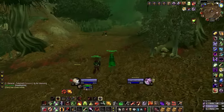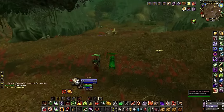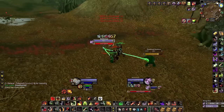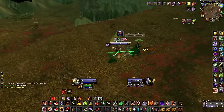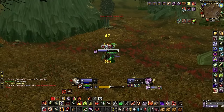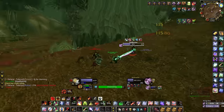Next clip: I face off against another warlock in 1v1 — he's running Soul Link with Felguard, same as me. I don't play this perfectly but wanted to show how mirror matchups work. I press Death Coil at the same moment he does. I get the fear in immediately — this matchup is all about getting your fear off first. Fear should be the first global, provided your opponent doesn't have a counter or charge to stop you. Whoever gets the most fears will likely win. Being undead gives an advantage here.